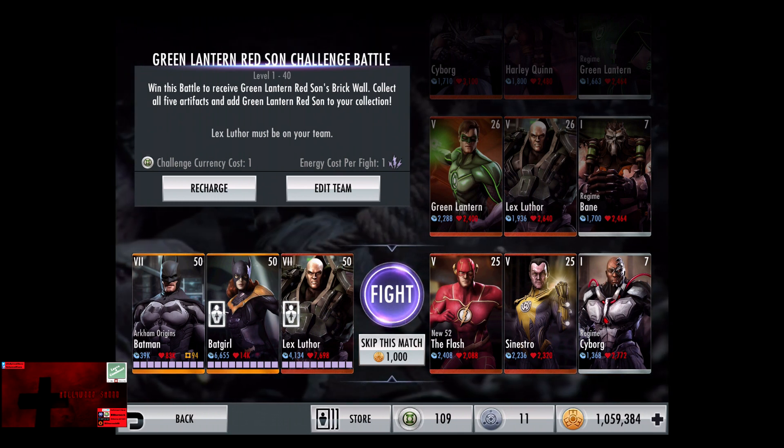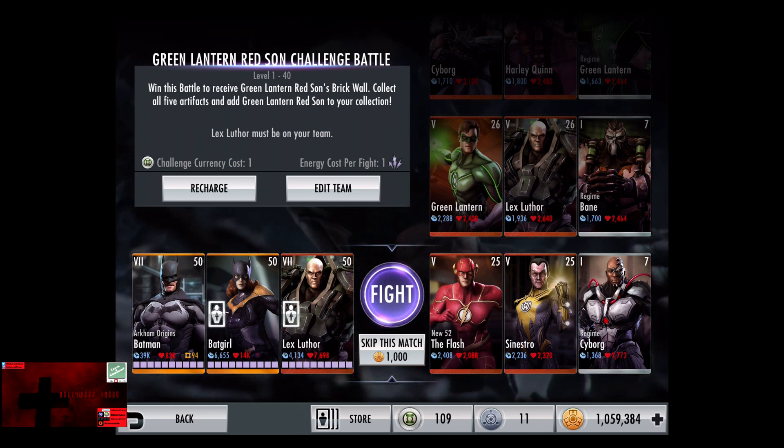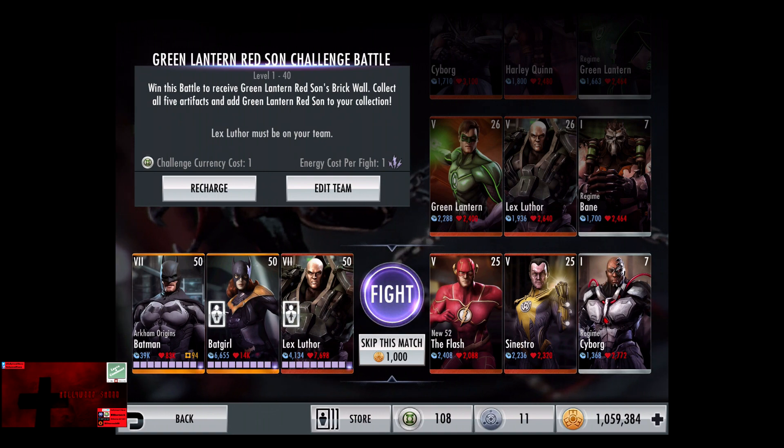One challenge currency, one energy per fight, and Lex Luthor must be on your team. Starting the match off is level 25, Elite 5 Bronze, New 52 Flash, Sinestro, and level 7, Elite 1, Regime Cyborg. Let's give the match 1,000 credits.